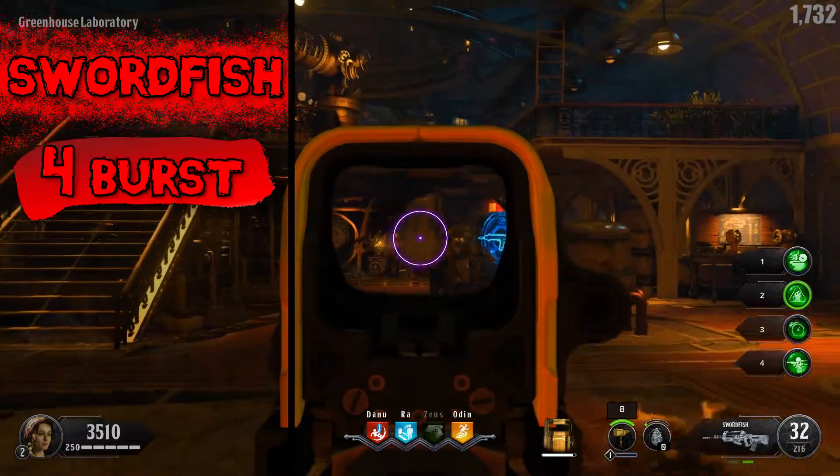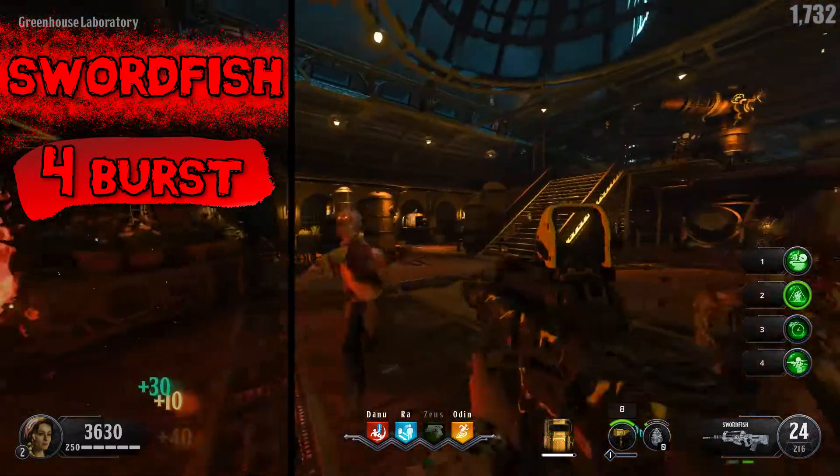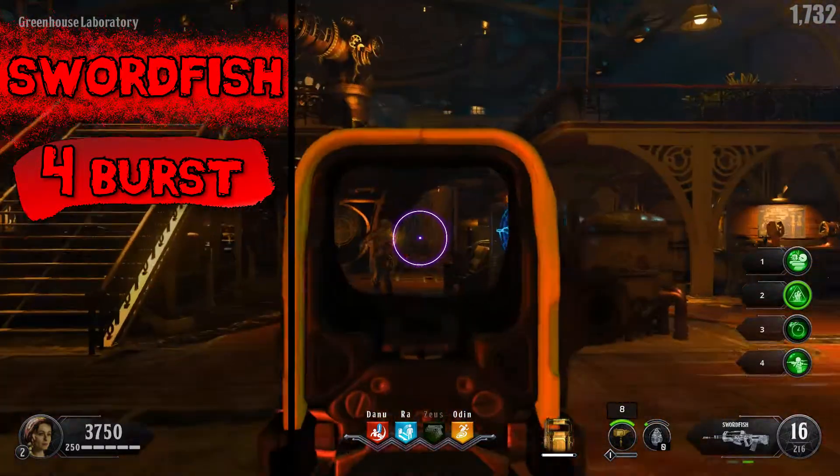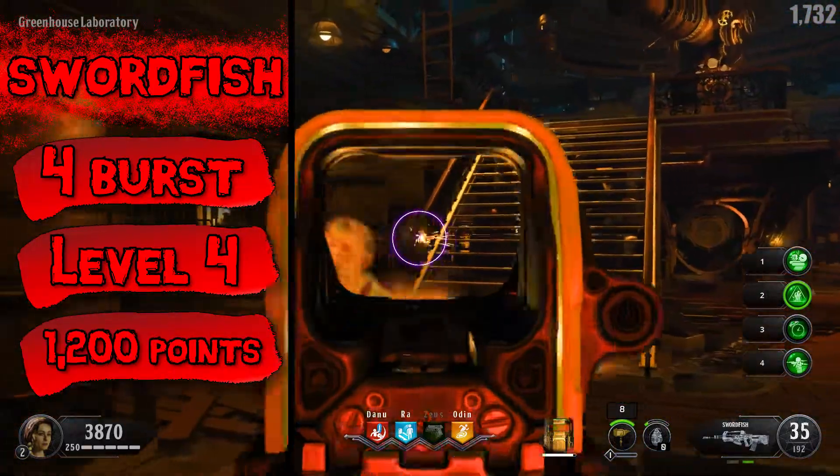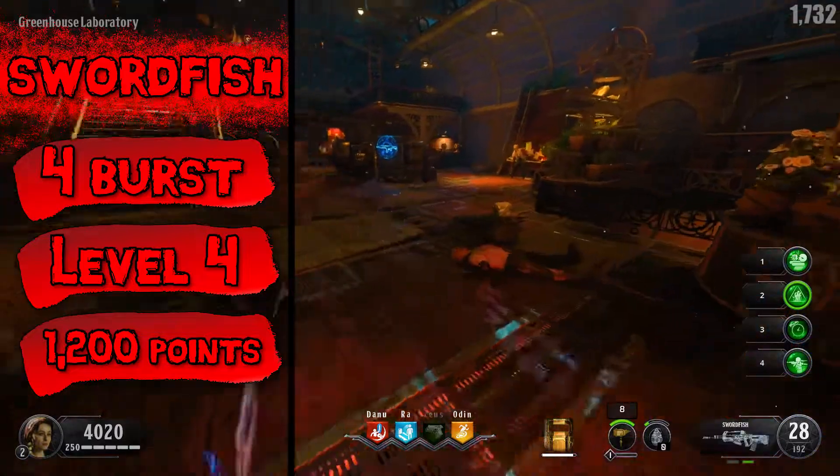The Swordfish is a four-round burst tactical rifle unlocked for customization at rank 4. You can find the Swordfish on the wall for 1,200 points and out of the mystery box for 950 points.